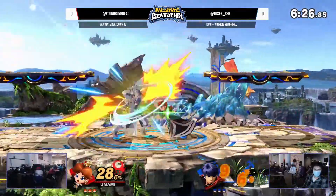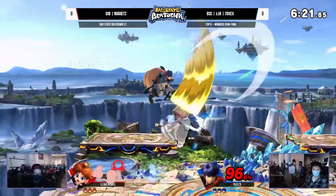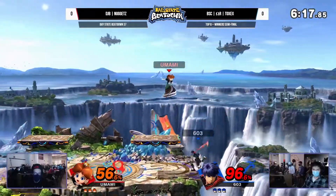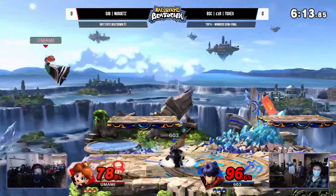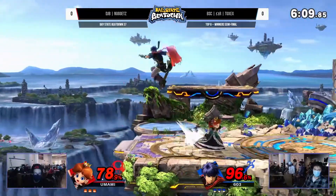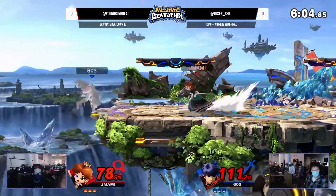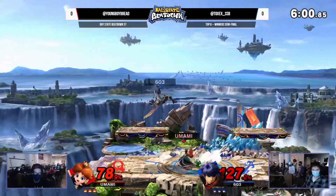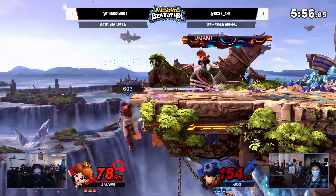Trey is off to a good start here. That's something TalkSax really likes to do. Ike's game plan is so heavily reliant on these landing aerials. One of the ways he mixes that up is he will bait people to come in and try to anti-air him and then hit an up tilt. Trey has been playing around that really well, stuffing out the up tilt because it's not the fastest button. That's slower than frame 10.